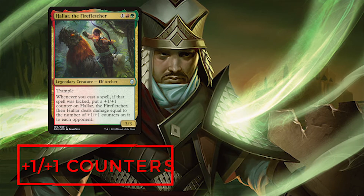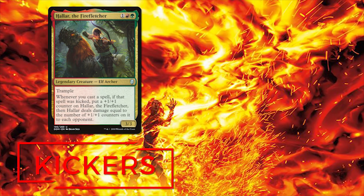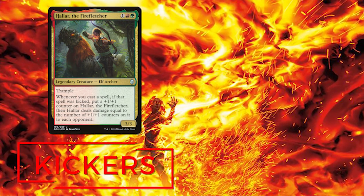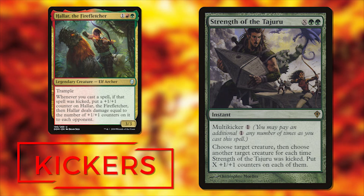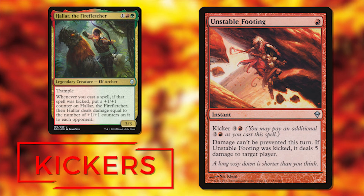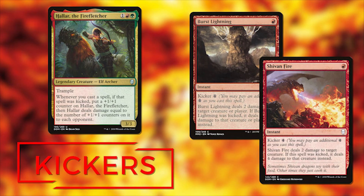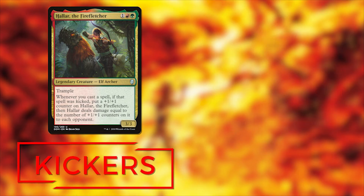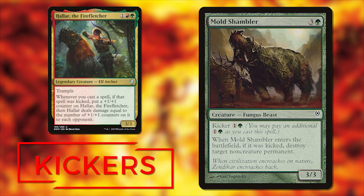Let's look at the kickers. With these kicker cards, we're not just picking any card that has kicker on it — we want something that's going to help us or do more than one thing besides just trigger Halar. We have to start with Strength of Tajuru — this card offers so much synergy, it gives us so many counters and also kicks Halar's ability. This really could be the MVP of the deck. Next is Unstable Footing, just a cheap kicker when you need it. For removal, we have Burst Lightning and Shivan Fire — both are great removal options and also a kicker proc. Mold Shambler is another great kicker creature that lets you destroy a non-creature permanent, and in a game of EDH there are a lot of those running around.